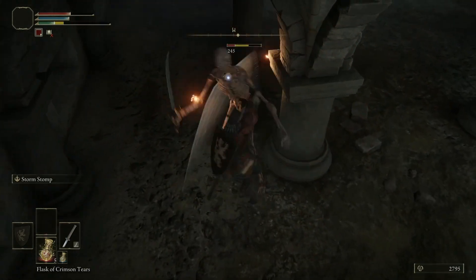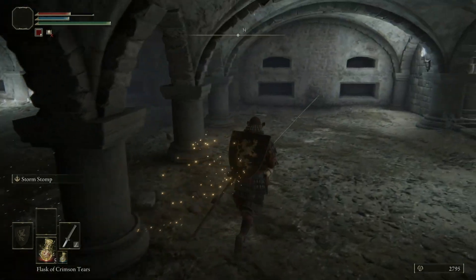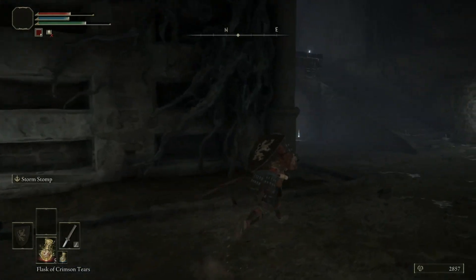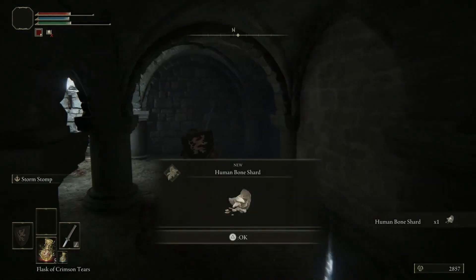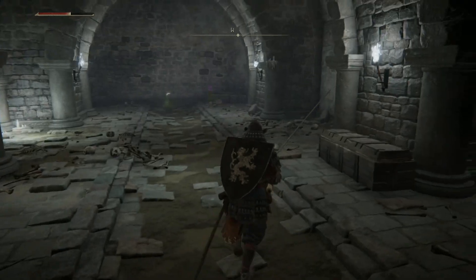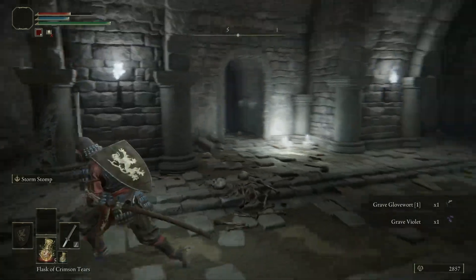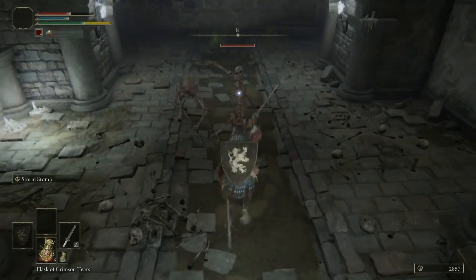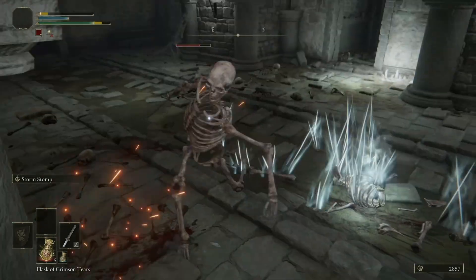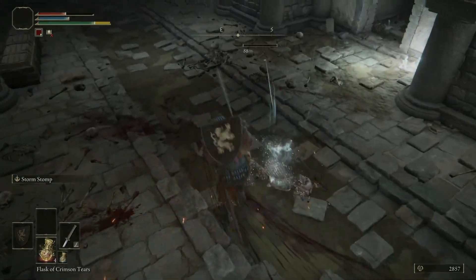In there we picked up a Blood Rose — that's a crafting item used for crafting blood-type items. You can use it to craft Blood Grease when we get that recipe. Also picked up a Human Bone Shard, another crafting material. That was almost a death — I was not paying attention at all to my health. Disaster averted.